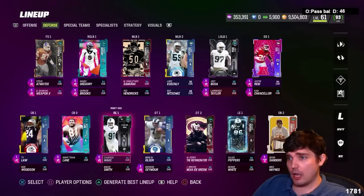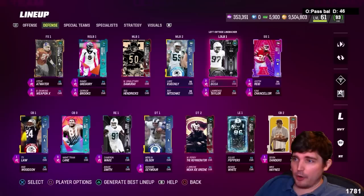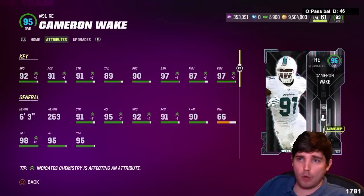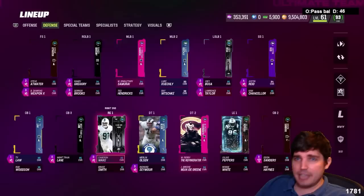Our thoughts overall: Cameron Wake is nice — basically a Joey Bosa 2.0. I like Joey Bosa, one of my favorite pass rushers in the game. I like Cameron Wake's overall stats because of his high-end finesse move at 97, block shedding at 97 with my strat items, along with 92 speed. Overall, Cameron Wake is good off the edge. The issue is edges are no longer as dominant as they once were, so your mileage may vary.